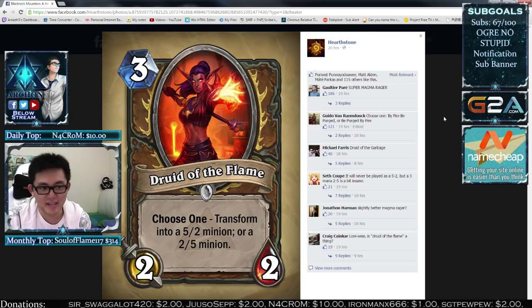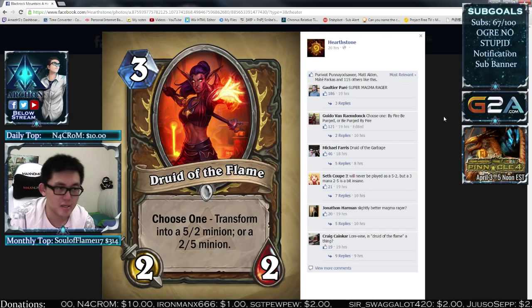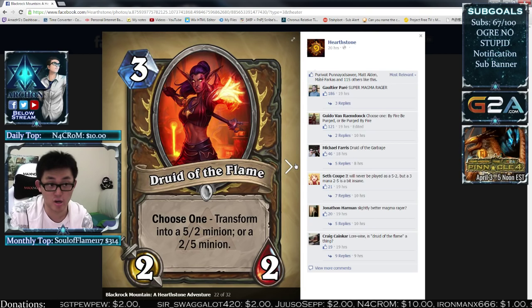A 2-5 for 3 mana — compared to Spider Tank at 3-4, a 2-5 is still balanced. It's much better against swarm decks like Face Hunter or Zoo if it ever comes back. Druid now has an option for a 3-drop. If the meta goes more aggro, this is fine — I like it. It's okay.